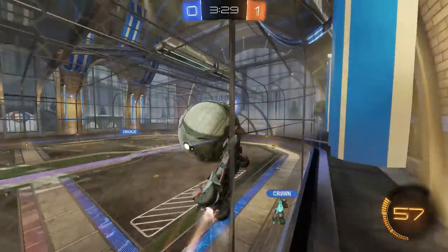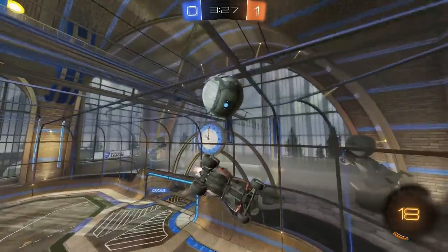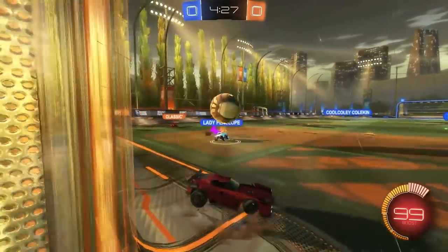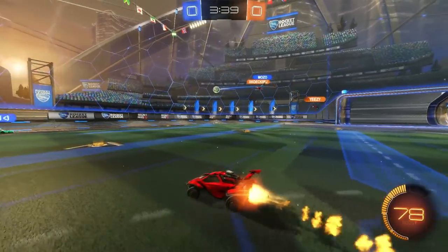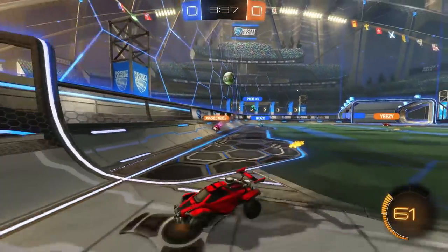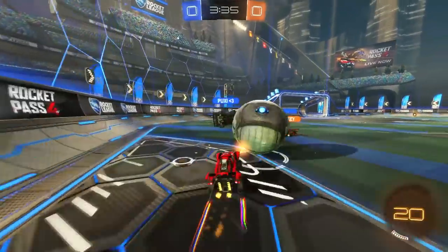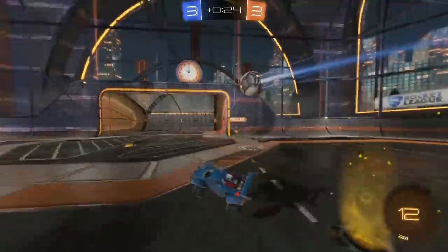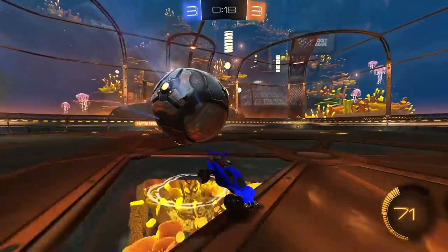So why bother when you could just dodge? One, because it's cooler. Two, because you can change your mind mid-air and pull out. Three, because you can nudge the ball to the side at a more extreme angle. Four, because sometimes with a dodge you'll have to decide between either gently scraping the ball with all four wheels, or waiting a split second longer and being beat into the ball entirely. Five, because it can give a sweet dribble an explosive end. And six, because it really is cooler.